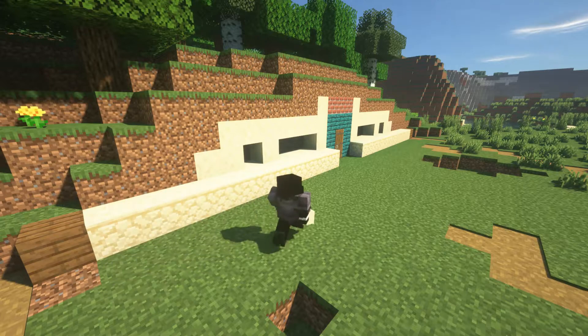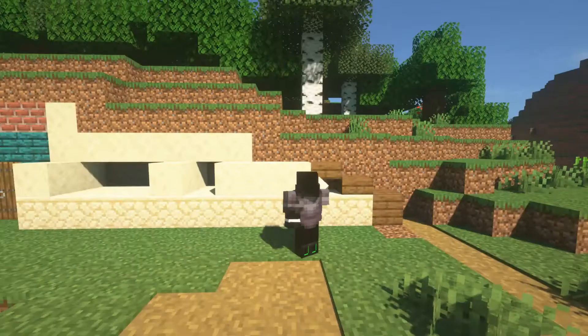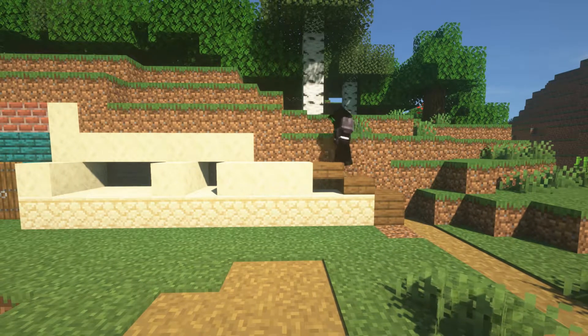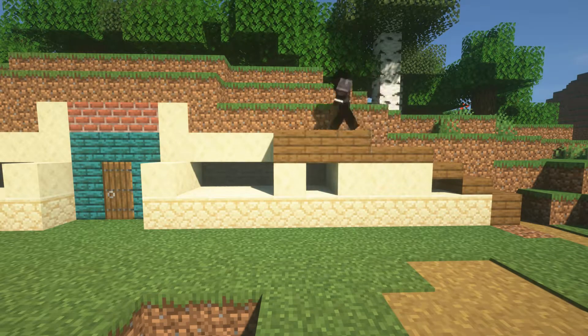You're going to want the spruce planks for this — trust me on this one — because when you make the second layer of the roofing, the spruce planks are to make sure that you don't see any gaps when you're building the actual second layer of the roofing.